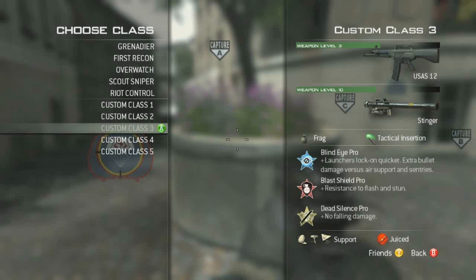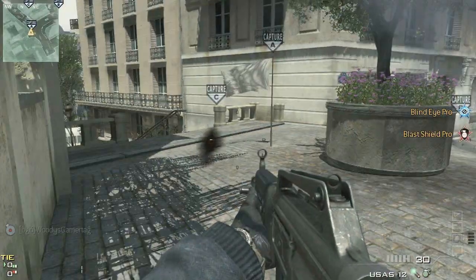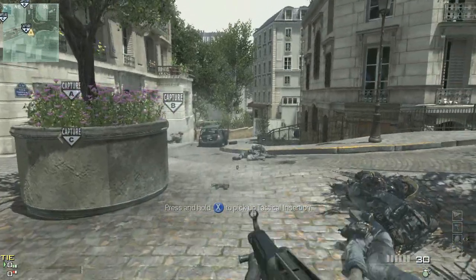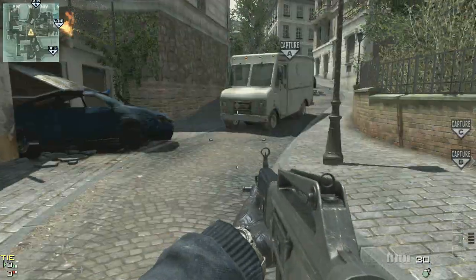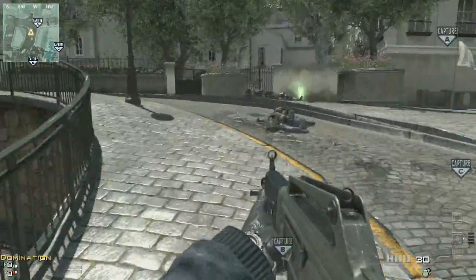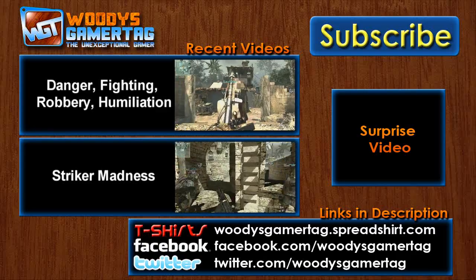Now there's one last thing I wanted to share, and that's the USAS-12. The USAS-12 is the only other gun — the only primary in the game that I know of — that allows you to have that Scorpion extended mags-like sprint distance without Extreme Conditioning Pro. The USAS-12 allows me to run a lot further than the other shotguns. That's about where it would have stopped with the Striker or the Spaz, but this thing keeps going right to about the same distance as the extended mag Scorpion. So yes, these are not the strongest classes in the game, but if you use them in combination with that 15-second weapon change window, you can wrap around the back, control the engagement, and shoot them where they don't expect to be shot.